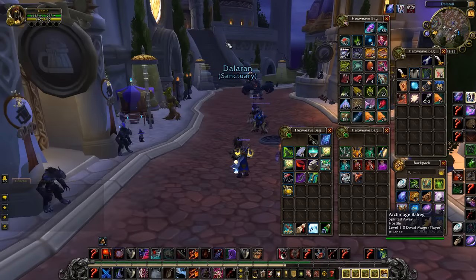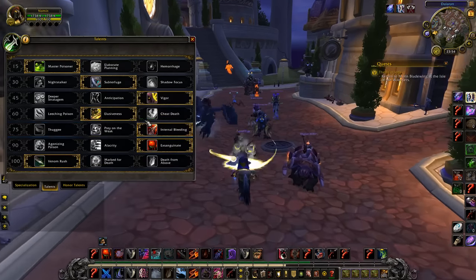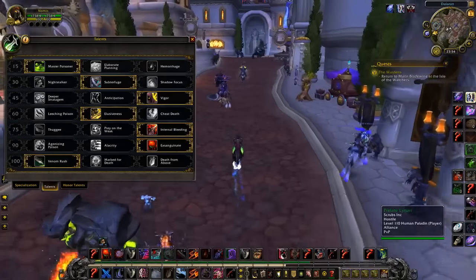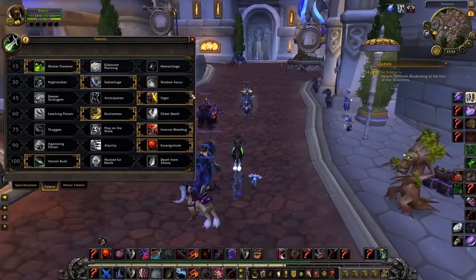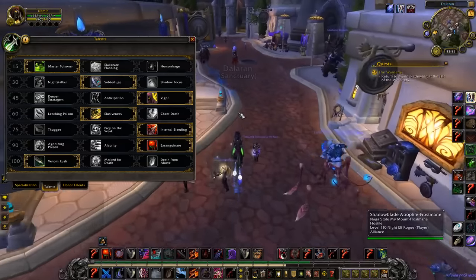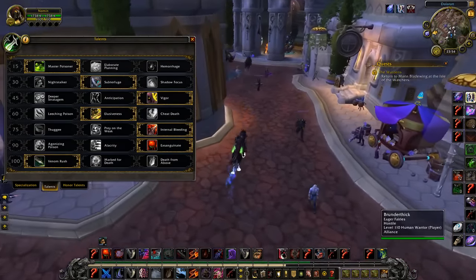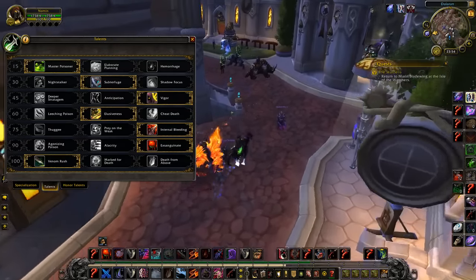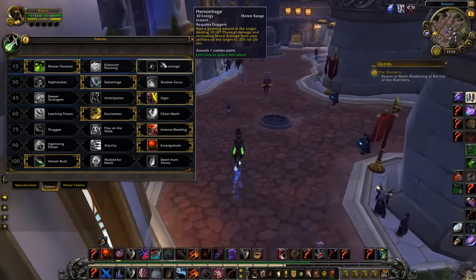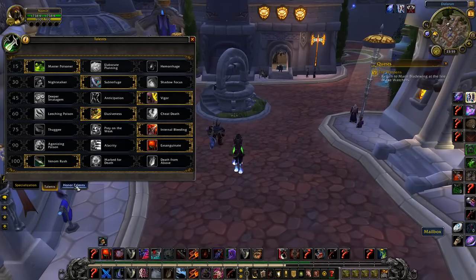These are my talents. Yes, I do play Master Poisoner, and yes it is better than Agonizing in almost all situations — except against Ret Paladins running something like a Dispel build with a Druid that keeps dispelling your poisons. Then you can go Agonizing and run a bleed build.